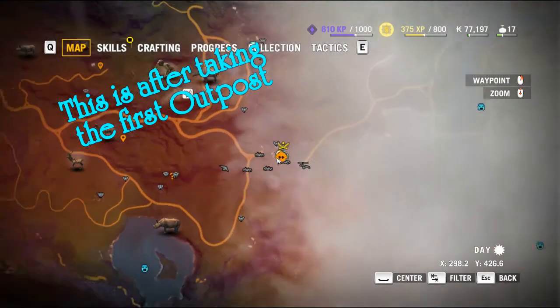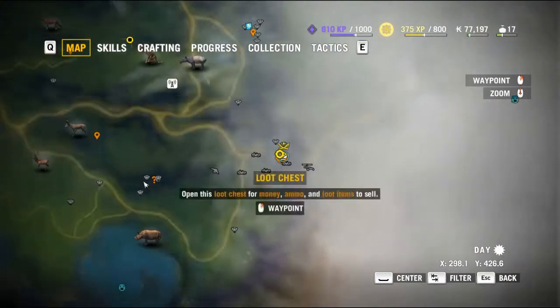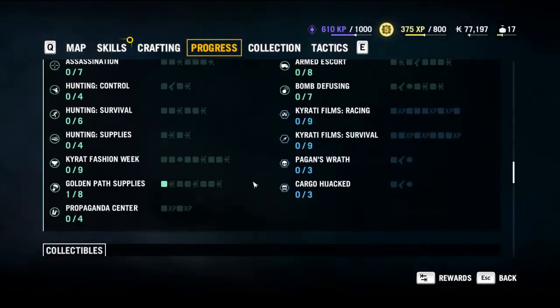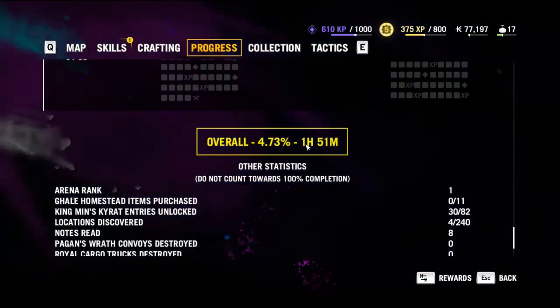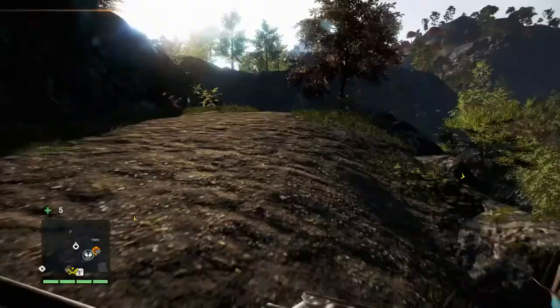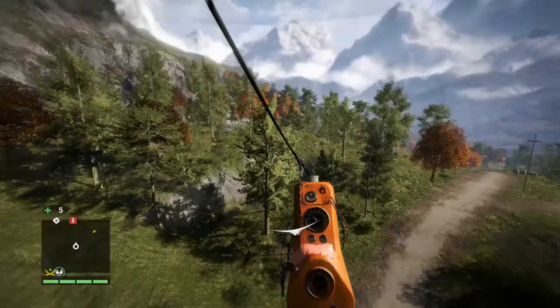If we open up the map, at this point we're at Kilana Bazaar, which is the liberated outpost. If we go to progress, in this particular game I'm at 4.73% and 1 hour and 51 minutes into the game — so it's very early on. This is where you see Herc for the first time.